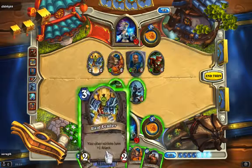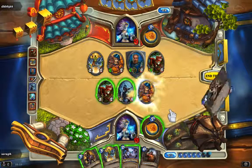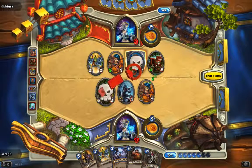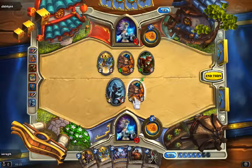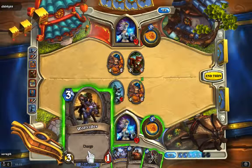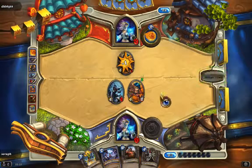We have to destroy this one first. We're going to draw a card first, then destroy that one. There are five resources left and we're going to shoot him in the face, then end turn.